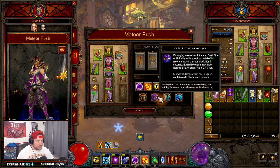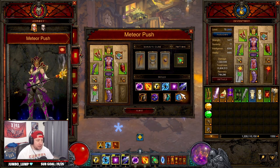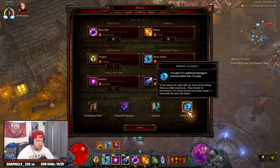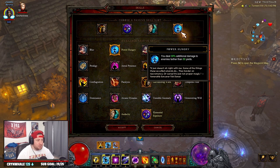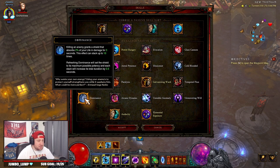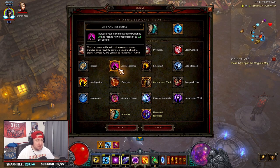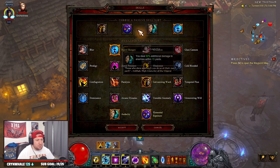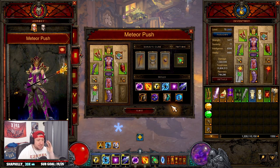For passives: Galvanizing Ward for more defense, Elemental Exposure since we're using all elements for a big damage increase, Audacity paired with Power Hungry to deal a lot of damage to enemies both far and close. You could swap Power Hungry for Unwavering Will, Dominance for more defense, or Illusionist to get around the map faster. Astral Presence is always good to keep things up. I think the first three are a guarantee, but you have some flexibility on the last passive slot.